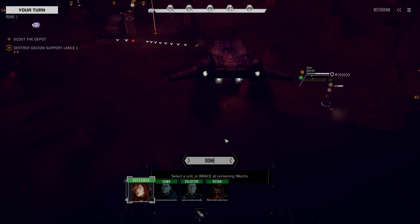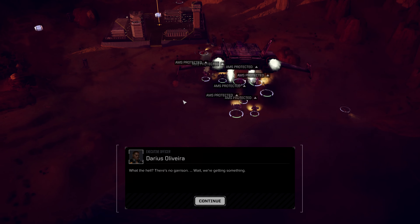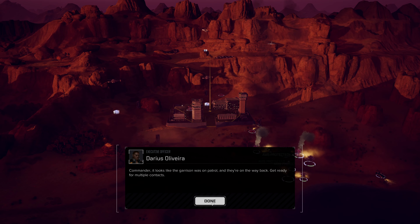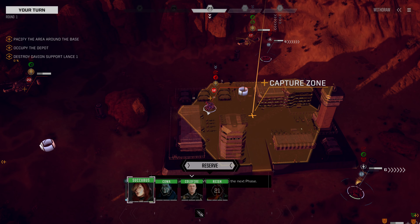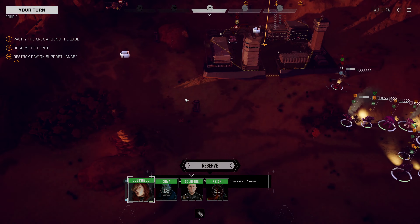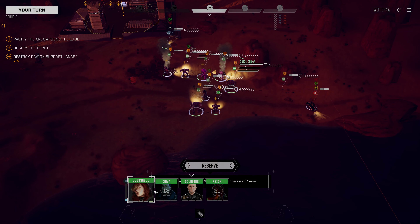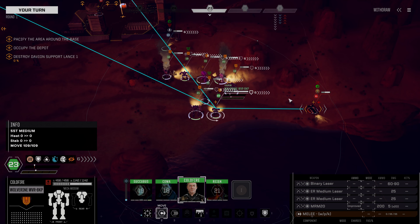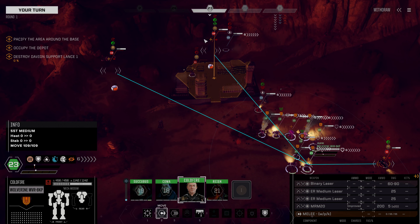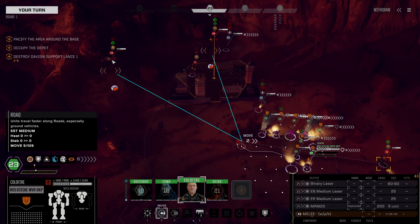We know there's a Davian support lance out there. The garrison was on patrol and they're on the way back. There are no turrets — that's unfortunate, but it's a capture-based mission and I should have realized that. That's definitely my fault. We can't currently move; it was processing.